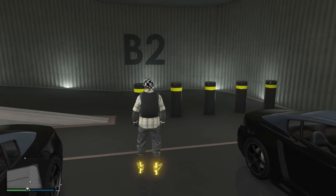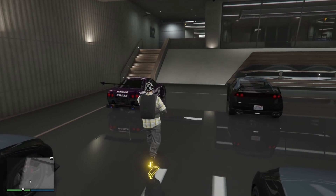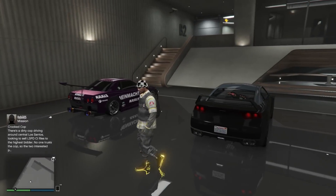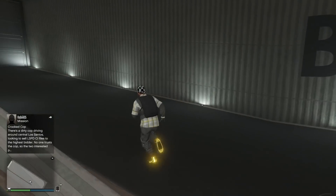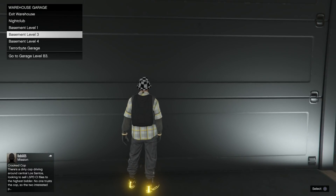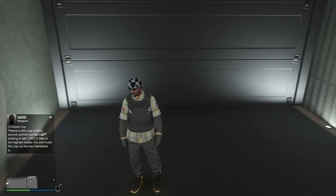The setup for this: Garage 2 of my nightclub — in slot 1 I've got the Custom Retro because it sells the most, and in slot 2 I've got a free Elegy. That's pretty much the setup you need in Garage 2. Now what we're going to do is go to Garage 3, this is where we're going to start the glitch from, so it doesn't matter what cars you've got in Garage 3 at all.